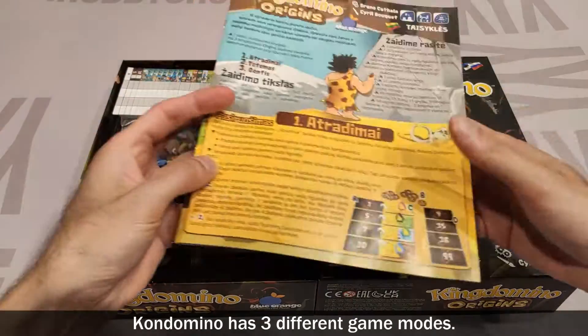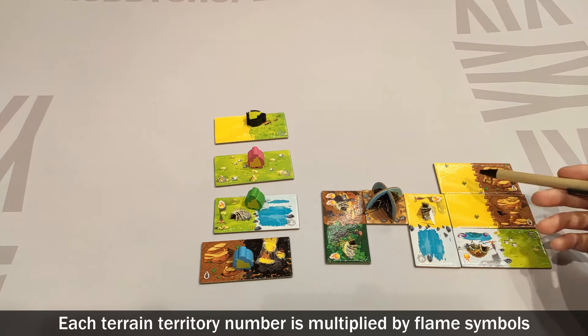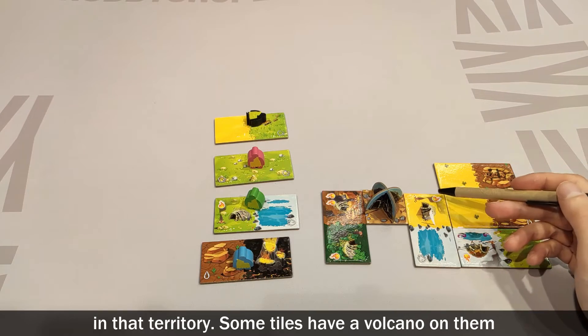King Domino Origins has three different game modes. In the first mode, points are calculated by this formula: each terrain territory number is multiplied by the flame symbols in that territory.